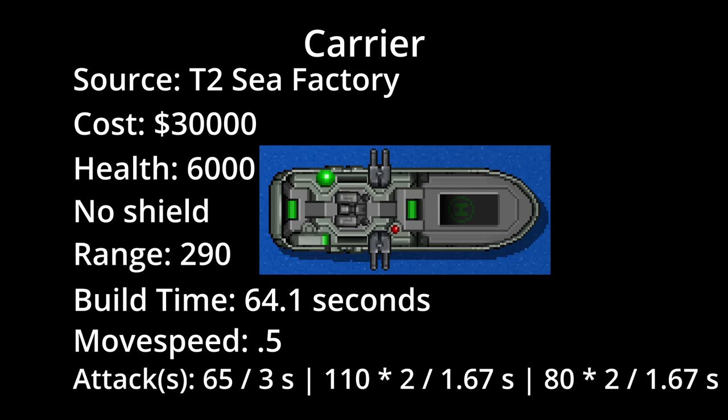It has three projectile attacks, one against each type of enemy. The sub attack deals 65 damage every 3 seconds, while the ground attack deals 110 times 2 every 1.67 seconds. The air attack deals 80 damage times 2 every 1.67 seconds. All three of these attacks have a range of 290.